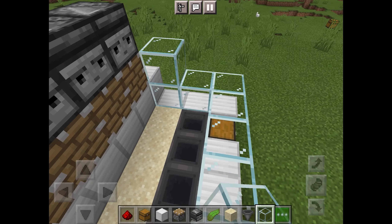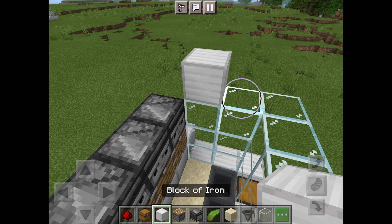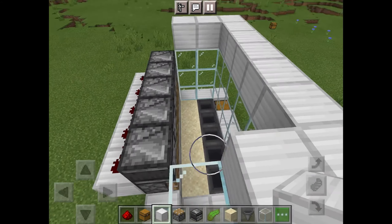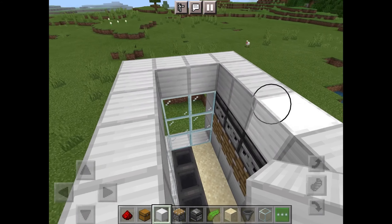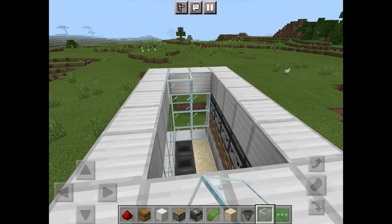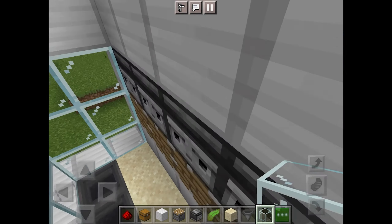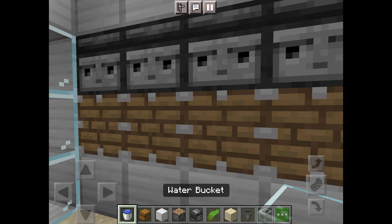Now fill in the front of the structure with glass and build a roof on top of the observers as shown here. Next, fill in the row above the hoppers with glass, then go inside the build and place a row of water in front of the observers.